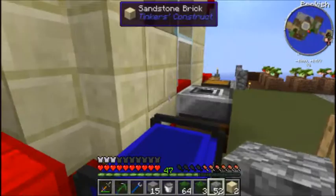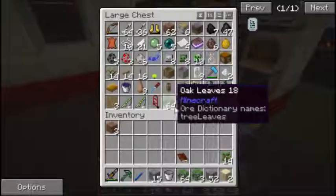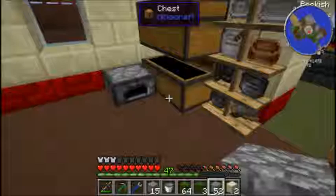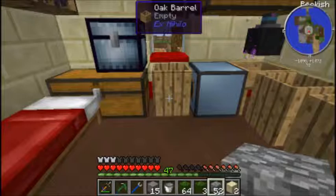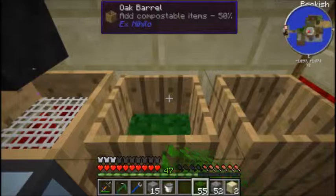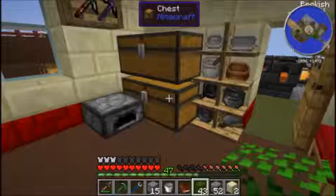I was going to hook up the auto packager and get that automated but it wasn't really working out. I made some item ducts and they wouldn't connect, so I need to research further. I've looked at transfer nodes and transfer pipes but there's no recipe to tell me how to make those. If you guys know what it is, please let me know, because I don't know how to get things from one place to another. The fluid ducts are working fine but the item duct didn't want to connect to the chest or auto packager.